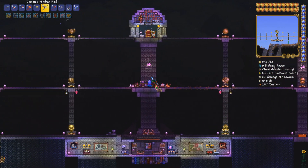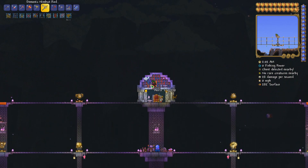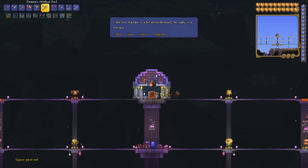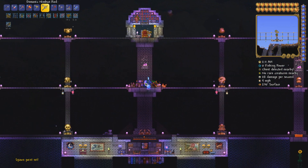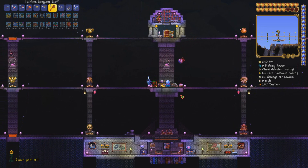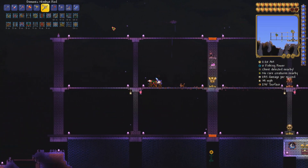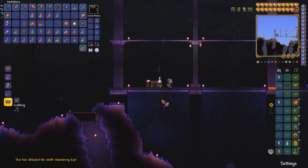Let's get set up - I want to reset my spawn point. The nurse is there, we've got the Dryad. Let's get these buffs going - I've got almost all of the potions going as well. We're going to put down our sentry, use our food, and let's go - bring it on, Destroyer!